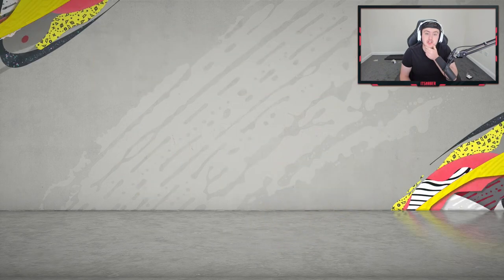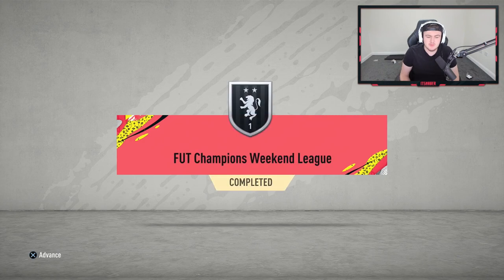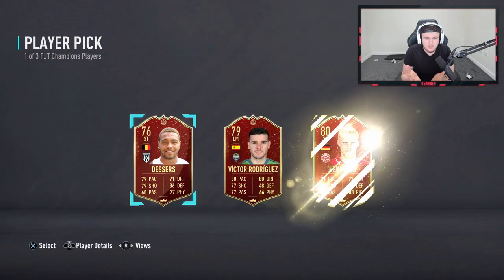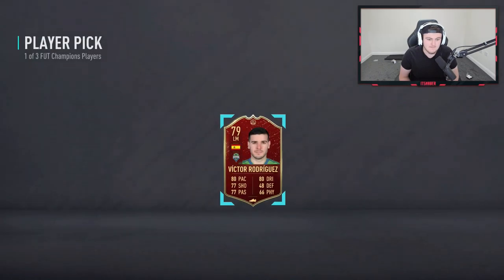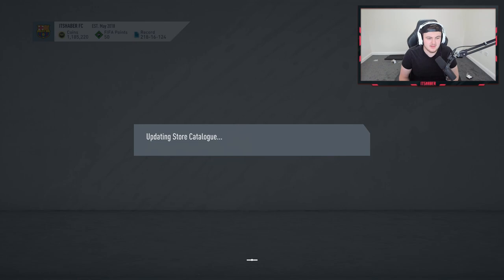I only played Silver 1 in Champions this week, just to get that one player pick in case we get something insane. There is a red Messi, and I've seen people get the best reds in Silver 1 before. I got this on a 4G router so it was very difficult, but we got there. Let's see what we can get from a Silver 1 player pick. It's going to be Victor Rodriguez, who looks terrible unfortunately. EA would never give me anything good in Silver 1.